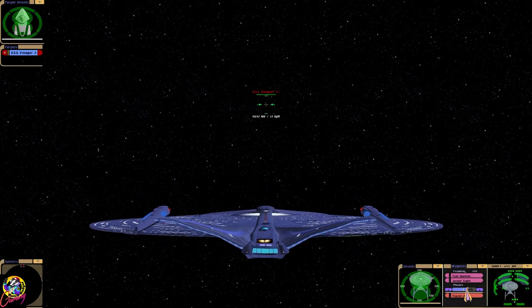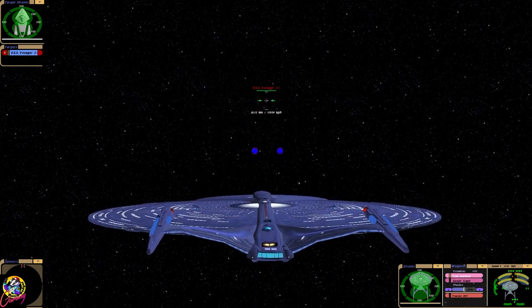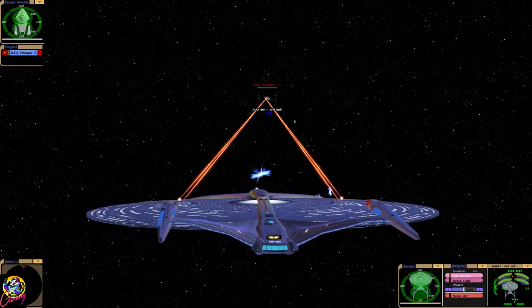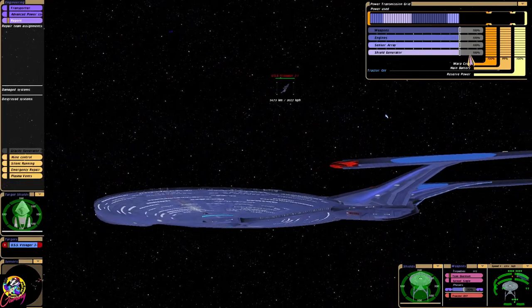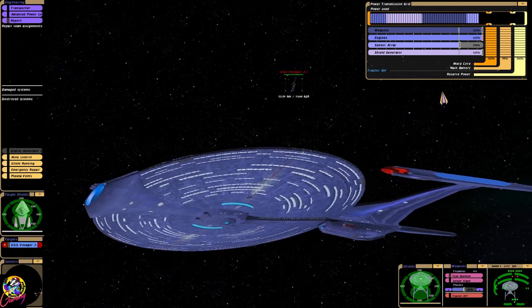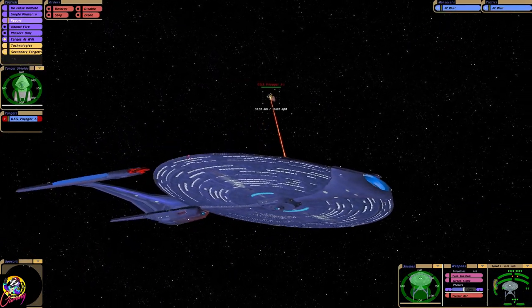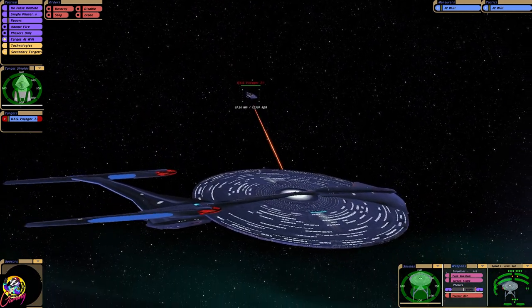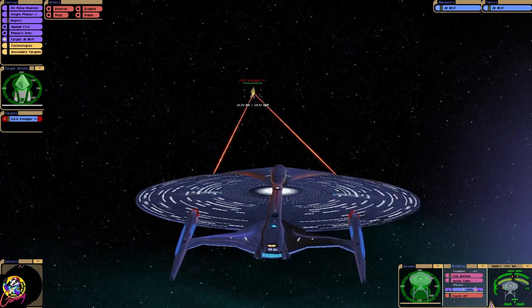Okay, so we're in the Enterprise J — love it or hate it. The Voyager J has the absolutely terrifying Phaser Array. It can fire those advanced Quantums — I think they're quantum type 12s at this point. I also think landing a shot on the Voyager J is gonna be next to impossible.